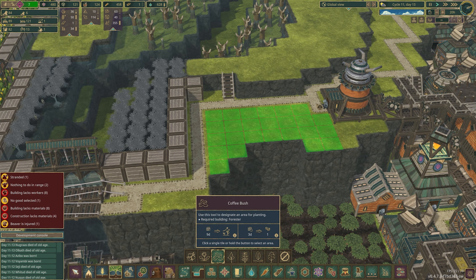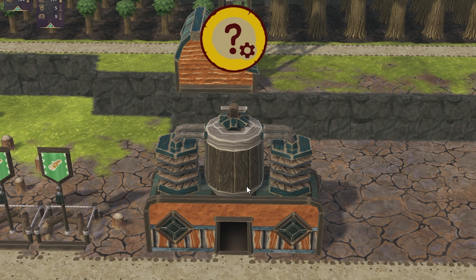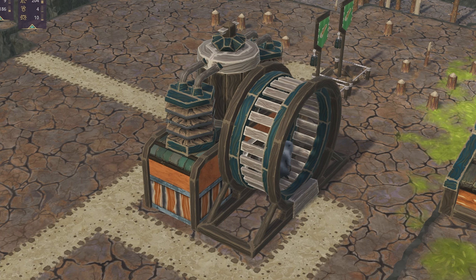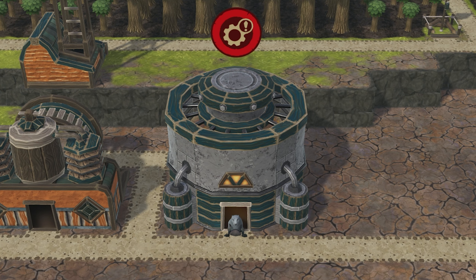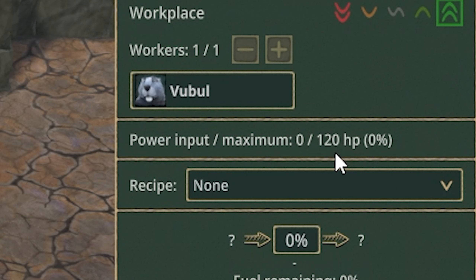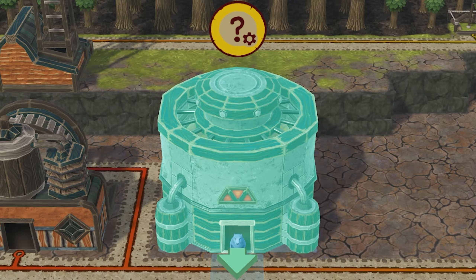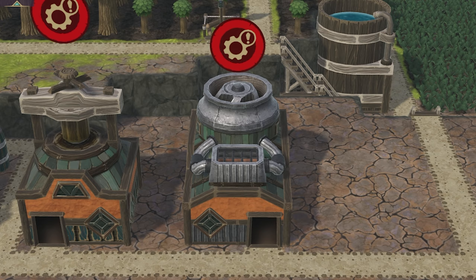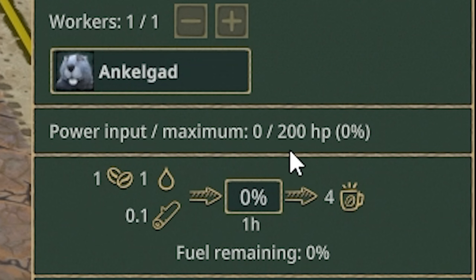Now that we know all the new crops, let's go over how all the new buildings work to process that food. Starting off with the fermenter, it requires 50 horsepower — the perfect amount for a single power wheel — and in it you can ferment all your cassavas, soybeans, or mushrooms so that they're edible. Then we have the food factory which requires a whopping 120 horsepower. It allows you to turn corn, eggplants, or algae into rations, and it also uses logs for fuel. The oil press and coffee brewery use 50 horsepower and 200 horsepower respectively.